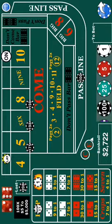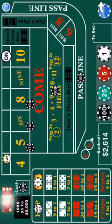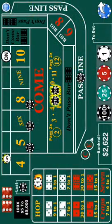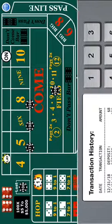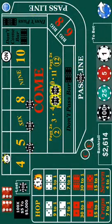You'll lose the pass line if a crap number hits right at the start, but that's okay because after that initial first roll you've got it covered with the field. You only have to get past one roll to risk that $100, and more than likely you'll hit a seven instead of a crap number. If you don't want to risk that $100 at all, put a pass line and a don't pass both for $100, then after the come-out roll take your don't pass down.